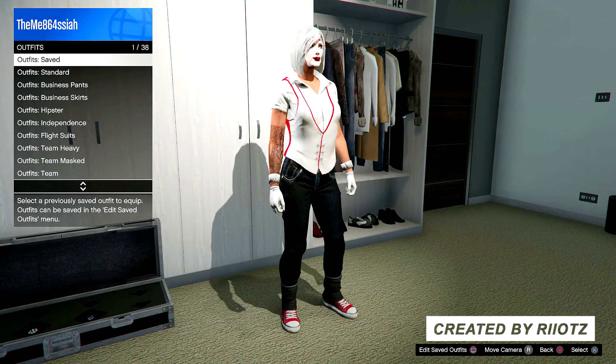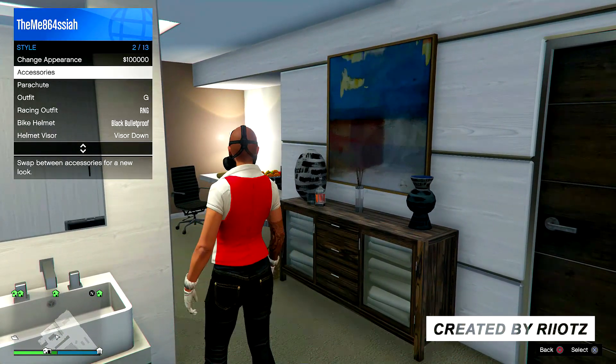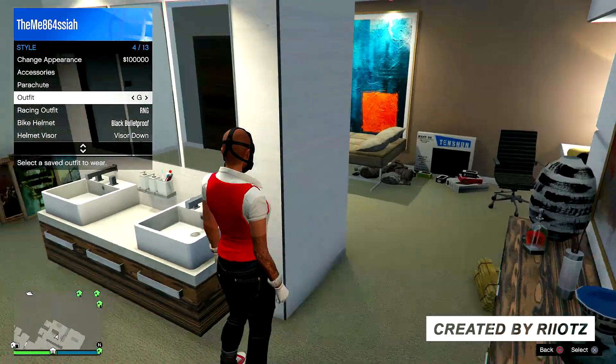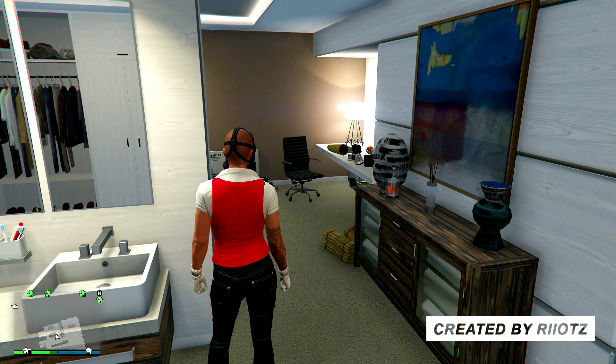Once you have saved the outfit, open the interaction menu, go down to style, and select the outfit. You want to spam X or E on the outfit for around 10 to 15 times. Then once you're done with that, you want to start up any Rockstar created mission.